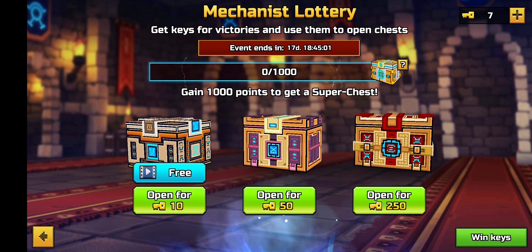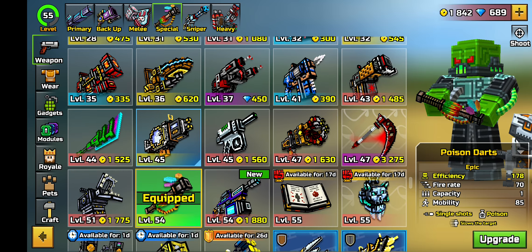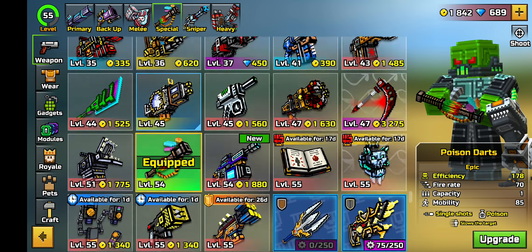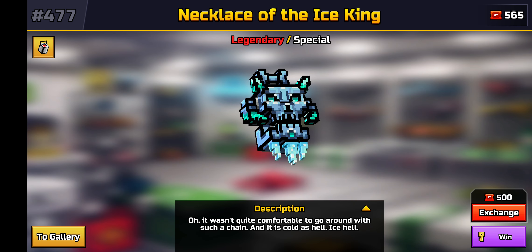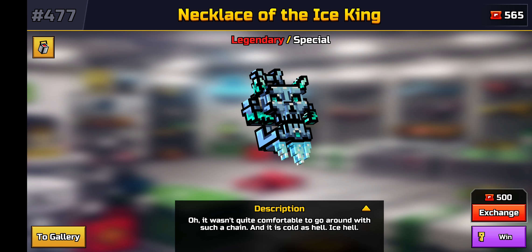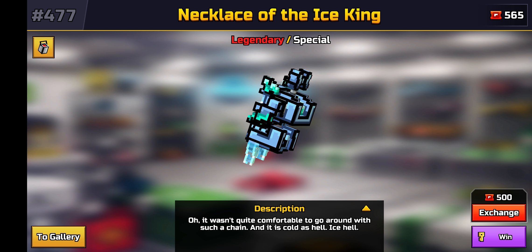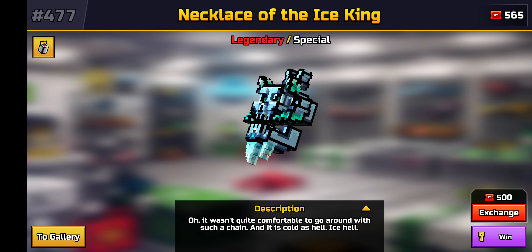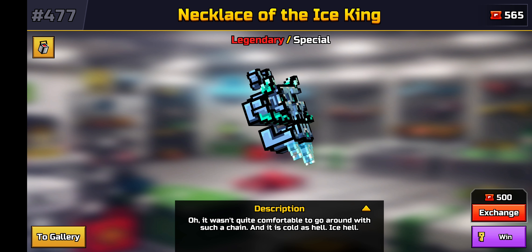It is really not that hard, because once you see the Necklace of the Ice King in the lottery, it will show up in your armory. And now that it is in my armory, I can just simply buy it with the tickets I've gathered up. And if we hit 10 likes, I'm gonna buy the Necklace of the Ice King and give a review about it.